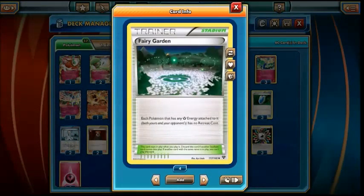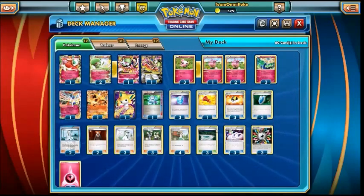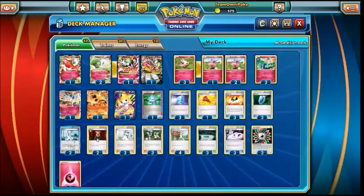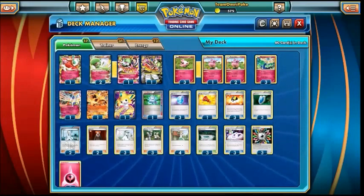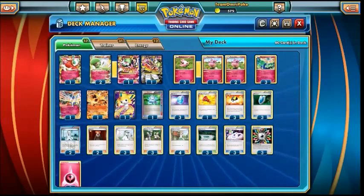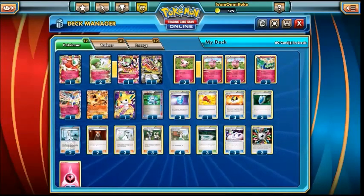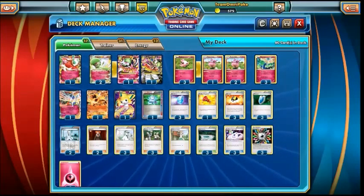Three Fairy Garden — I would love to have a fourth in here because the amount of times I whiff the Fairy Garden is unreal. But three Fairy Garden means pretty much everything in the deck with an Aromatisse set up has free retreat, so you're not affected by Lysandre's or Escape Rope — not a problem. And then finally three Gardevoir Spirit Links. I did run three in here even with a 2-2 line. Spirit Links in general are so important to get the Megas up as efficiently as possible — especially with Seismitoad still around, so if you can get one on early, you can still get your Mega Gardevoir out without wasting a turn.